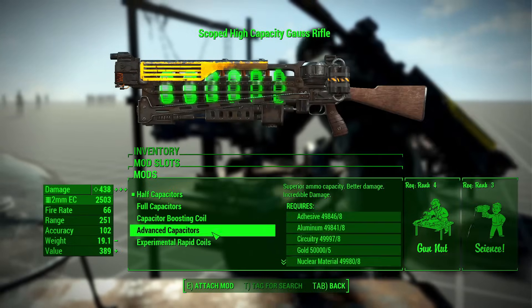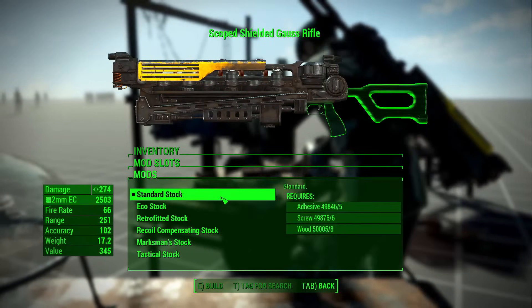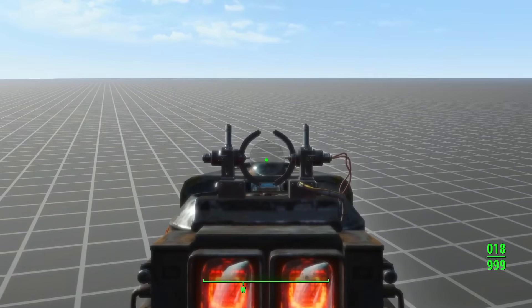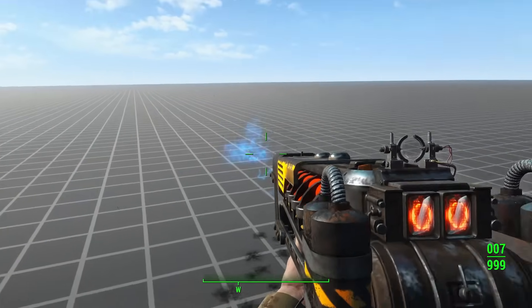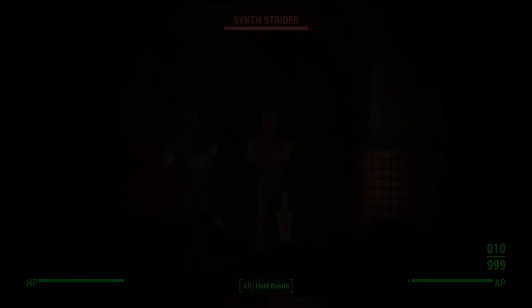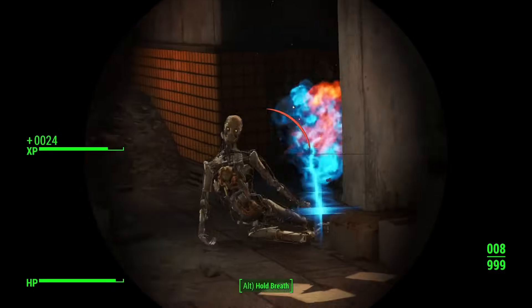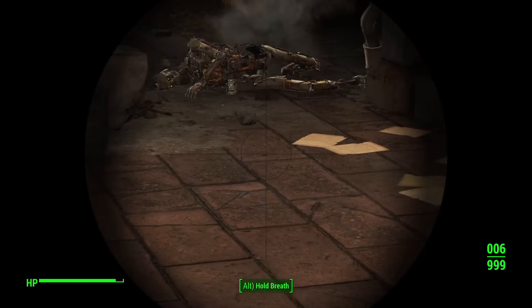The Gauss rifle gets a shielded barrel, two capacitors, four stocks, and two accelerators. The Gauss rifle was already an incredible weapon, and with this mod you can get extra damage out of it or turn it full auto. Interestingly, if you use a tactical stock and a suppressor, the recoil gets inverted and pushes the weapon downwards, which I'm not sure is intentional.